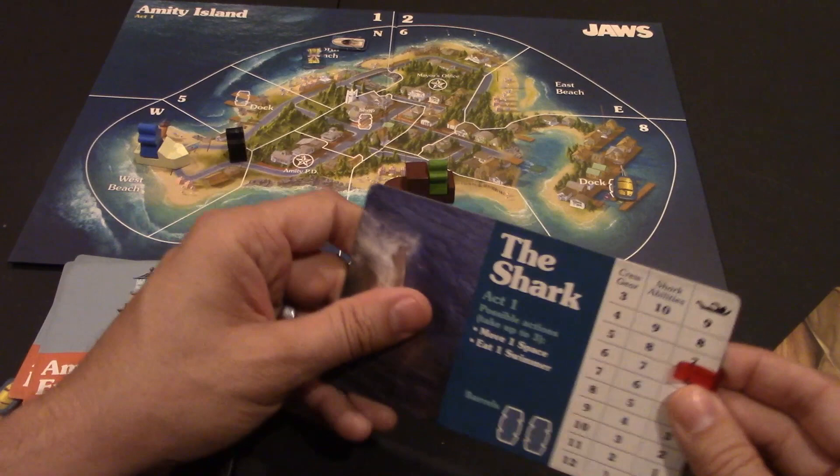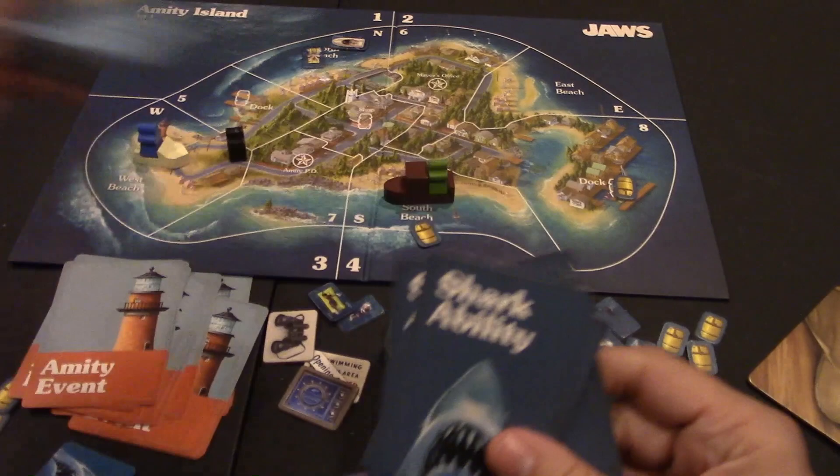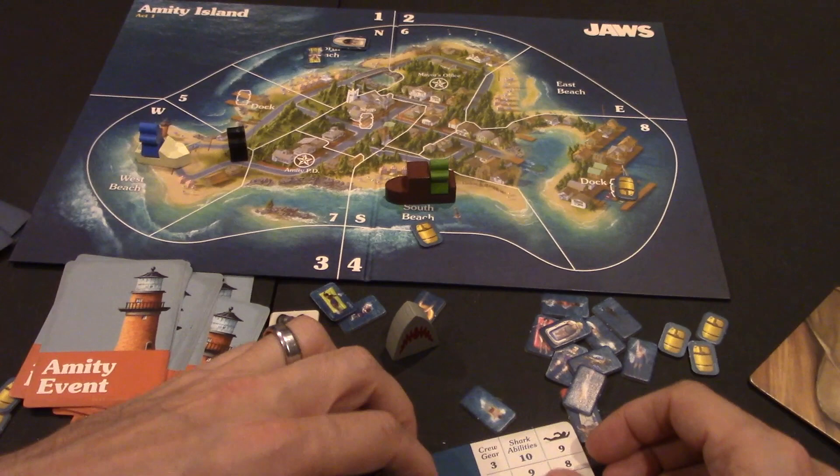Wherever the eat tracker is at determines how many shark ability cards the shark gets for Act 2. There's a whole deck of shark ability cards that lets you do special abilities in the second round. You shuffle these and deal out the exact required amount — in this case, seven cards — and save them for Act 2.